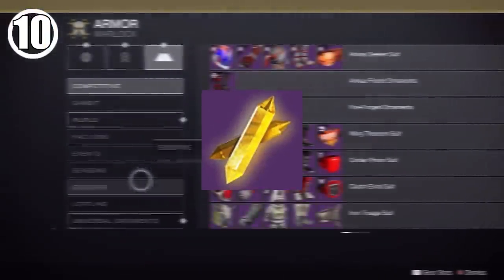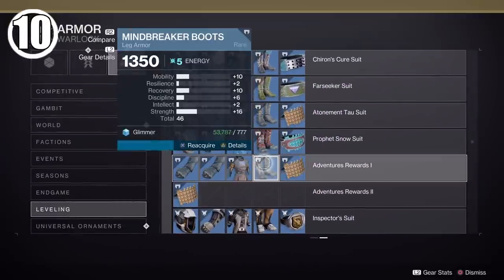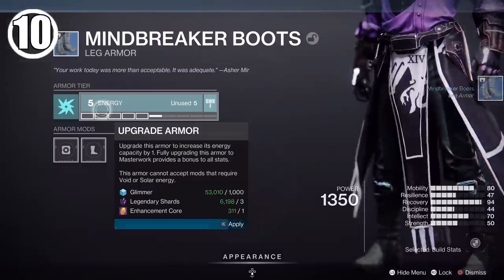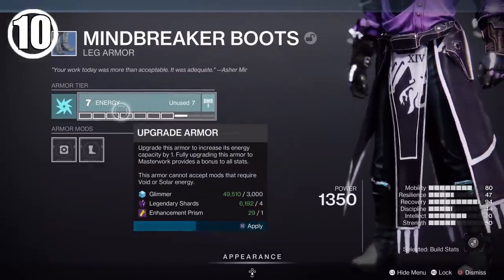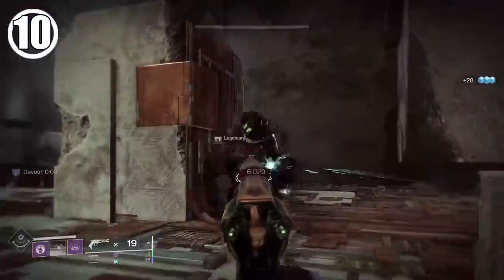Do you have a lot of Enhancement Prisms but not a lot of Enhancement Cores? Me neither, but a few friends actually did, and this was the trick they used to convert Enhancement Prisms into cores. Simply go to your Collections and re-acquire some blue armor from the leveling section and upgrade it to the 8th tier — the tier that requires you to spend an Enhancement Prism. Then dismantle it, and voila! You've effectively purchased cores for the price of one Enhancement Prism.